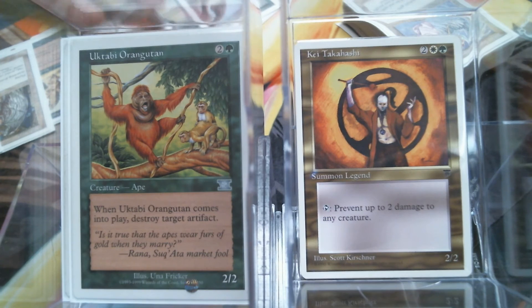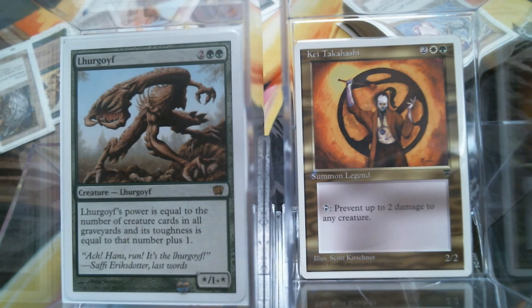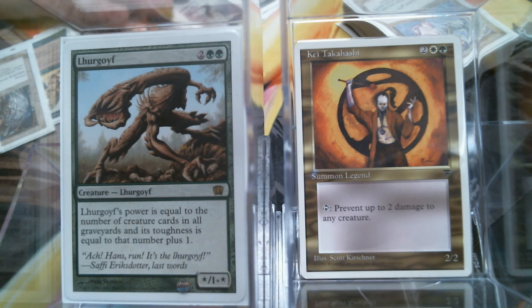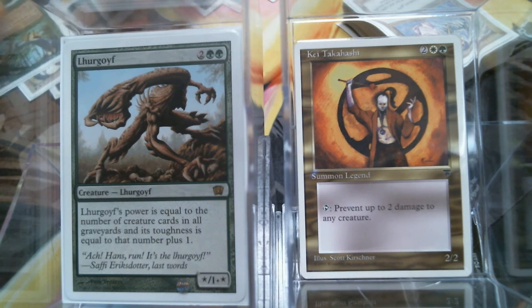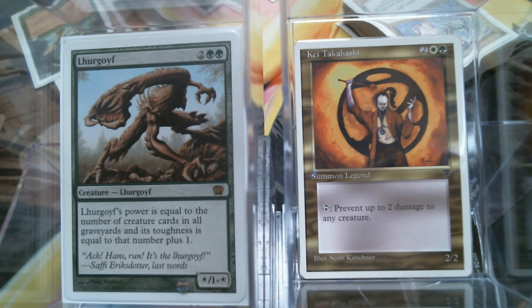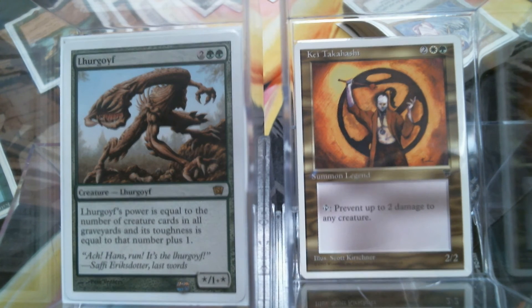We also have Lhurgoyf. I talked about Lhurgoyf earlier — love the Lhurgoyf. This was the very first Goyf, by the way. Ice Age brought it to us and it was amazing. Everybody loved it. In the invention of Type 2 he actually did some things — if you can imagine this guy in a standard format with Wrath of God and they kept printing board wipes... yeah, it's pretty good. He got eclipsed later on by his Tarmogoyf brethren, but this was the very first one — Goyf 1.0.